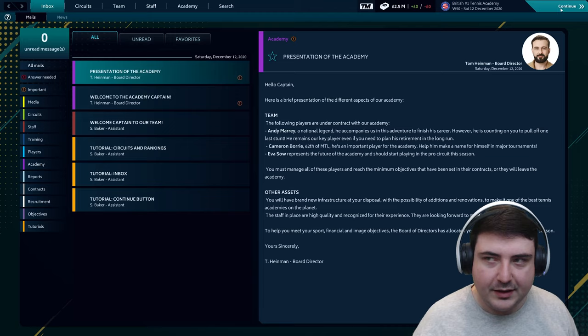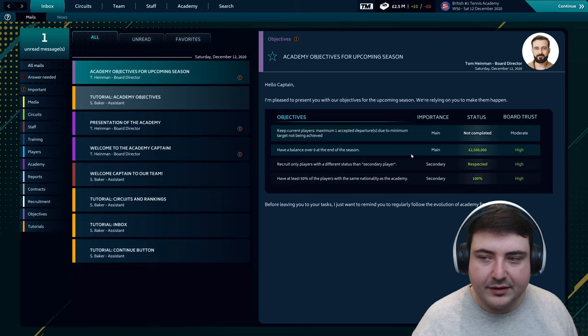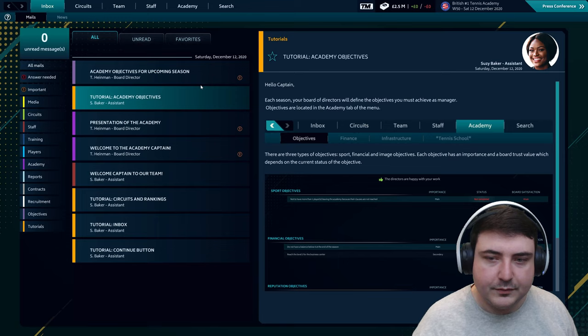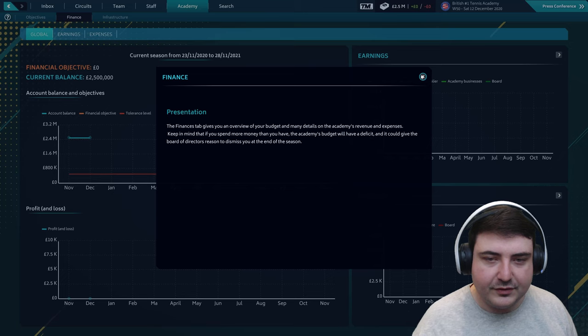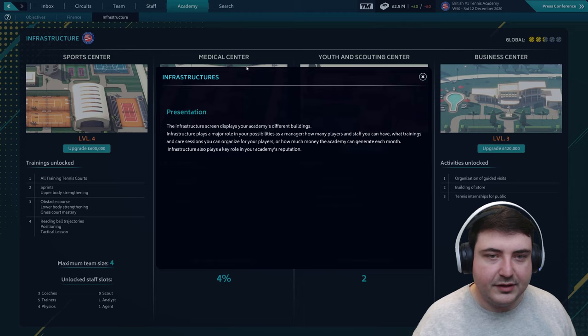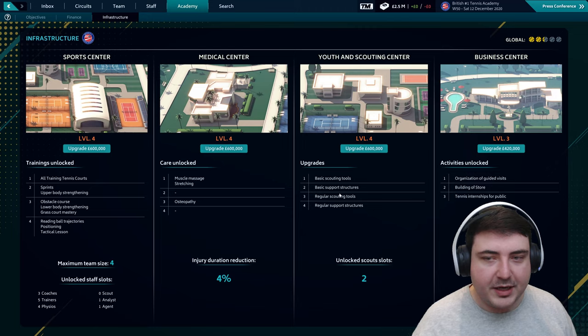Academy objectives: keep current players, maximum one accepted departure, have a balance over zero at the end of the season, recruit only players with a different status, and have at least 50% of the players with the same nationality as the academy. There are three types of objectives: sport, financial, and image. Each has importance and board trust. The finances tab gives you an overview of budgets — earnings, expenses, infrastructure. We have 2.5 million in the bank — I don't think I want to splash out too much just yet.